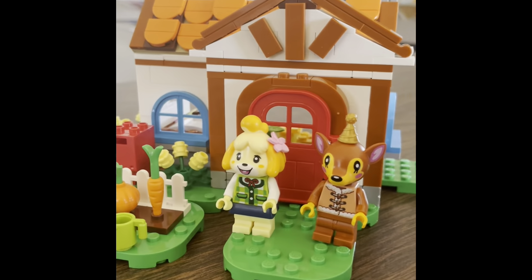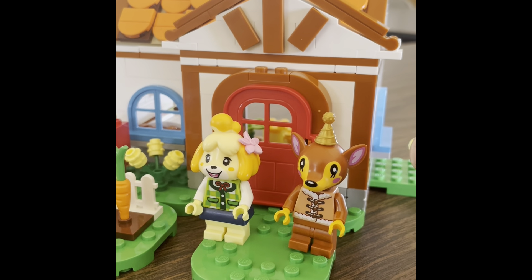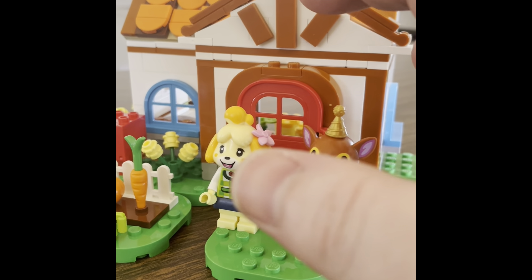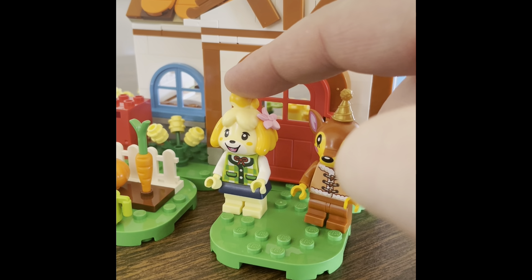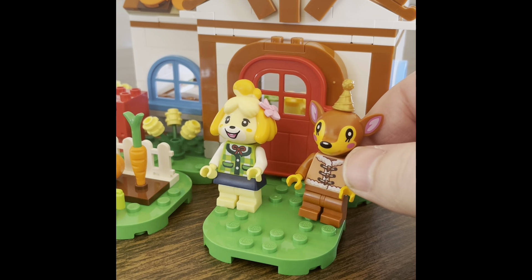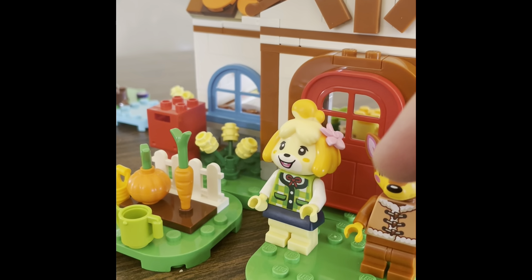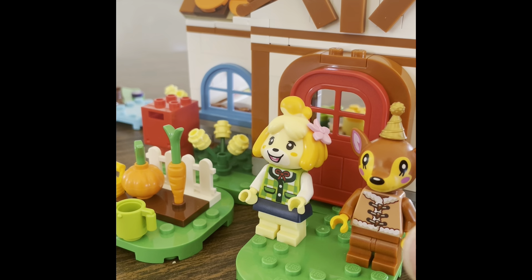As for the figures, which one is your favorite out of the two minifigures? The little deer. Okay, I'm going to have to pick Isabel because that's the only one left. I've noticed each figure has an interesting look - Fauna looks like she's got a little coat on, and Isabel looks like she's wearing one of those school uniforms, like a finishing school uniform.